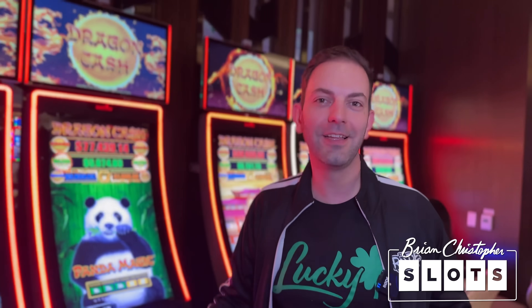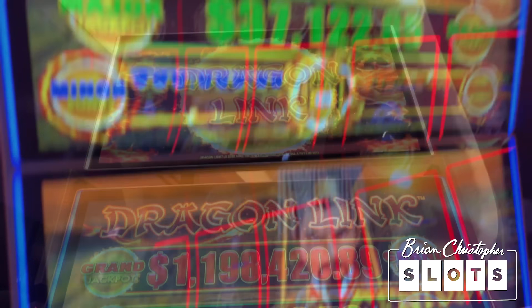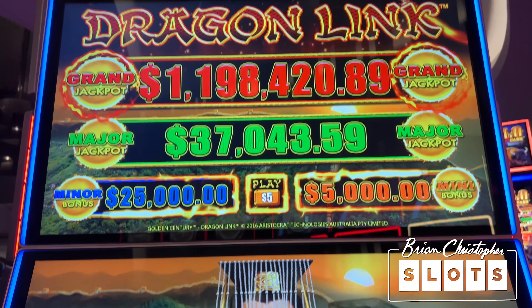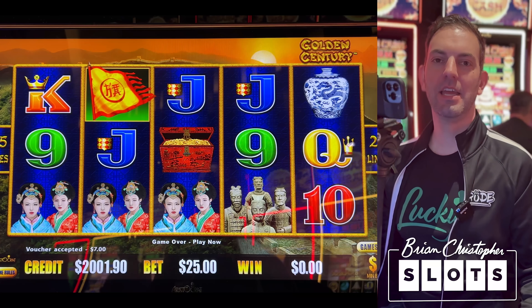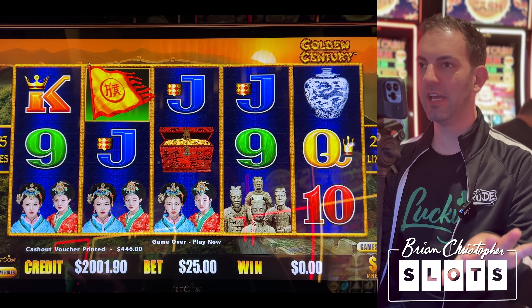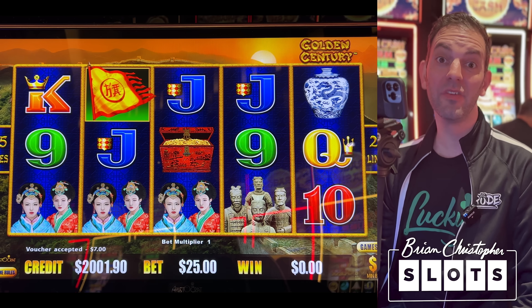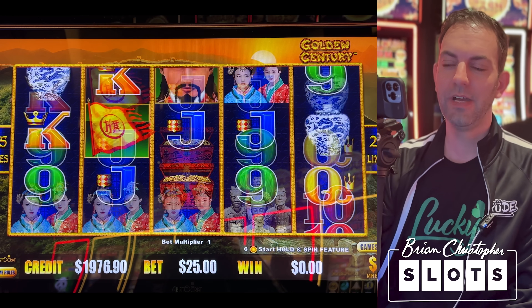Here we are in the High Limit Room getting ready for some really big bets. Starting with $25 spins on Dragon Cash — we'll see how high those bets get. Over $100? Let's go. How much money does it take to get a jackpot — or a bonus, we'll say? $2,000? $1,000? $1? You never know. Let's try it on $25 bets.